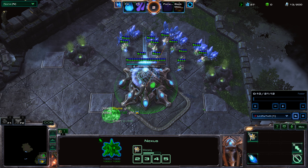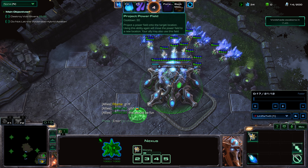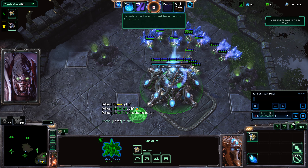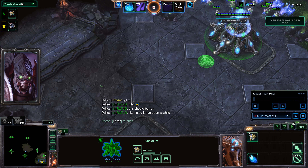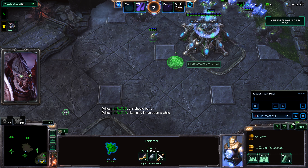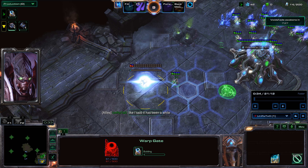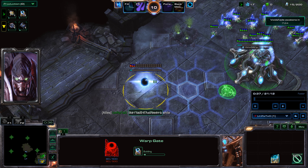Popping straight into this, I'm just going to start pumping out some probes, and I'm going to be using this Project Power Field right here. I'm going to use this as my field for building my first gateway, and then my Cybernetics Core and other tech buildings, so on and so forth. As soon as I get 150 Minerals, I take my probe over here and I throw down a Morph Gate.